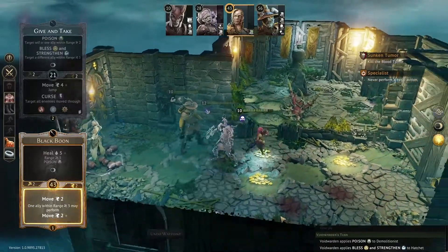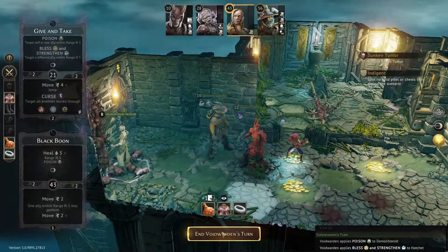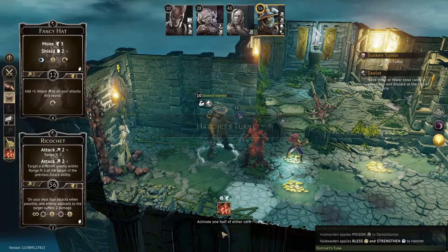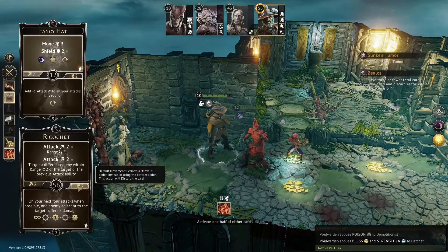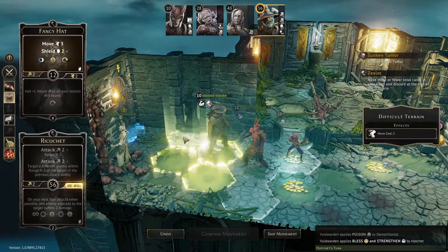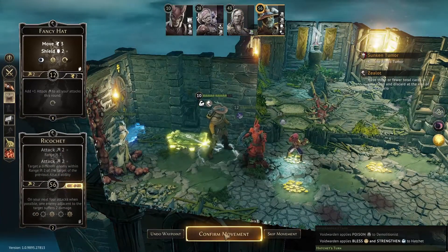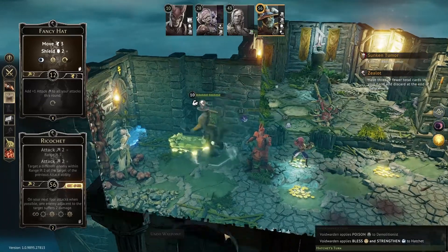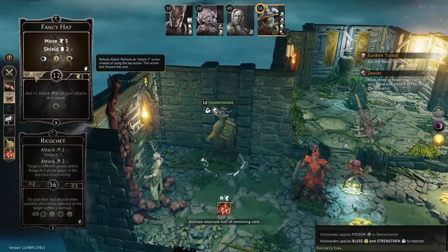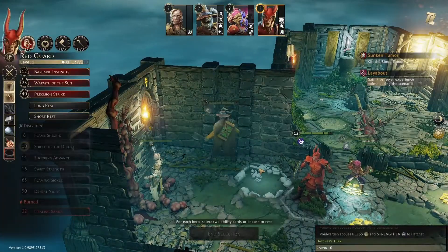I'll have this little guy go pick up loot back there since he's taking a long rest anyway. Now the Hatchet's turn — just move two, and skip. Round ten.